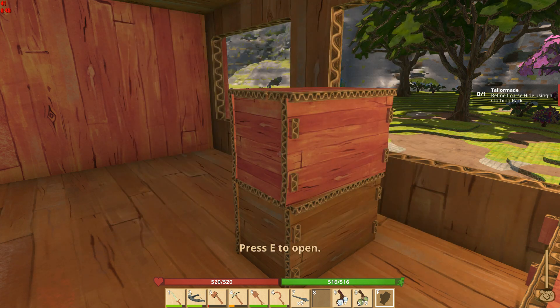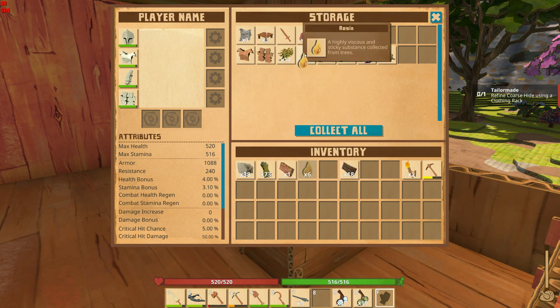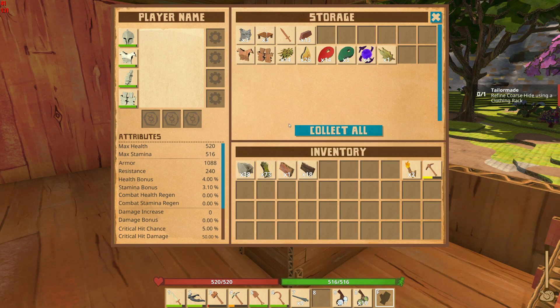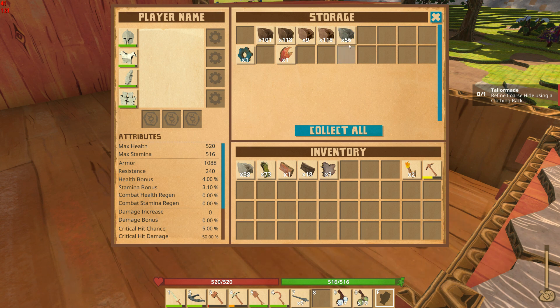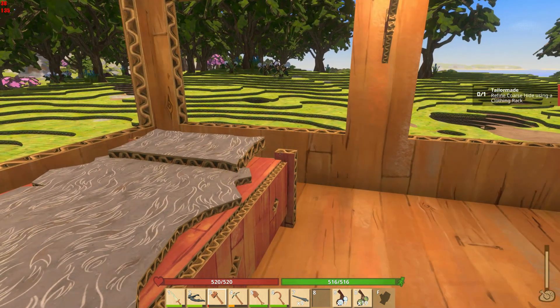Let me open the chest here. Are these coarse hides like wolf pelts? Not really. I know I have some copper ingots. Alright, here we go — coarse hides, we'll need those. Looks like we need a little bit more wood to get ourselves going, so let's grab our axe.